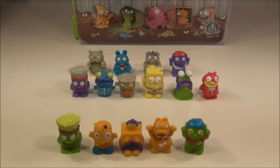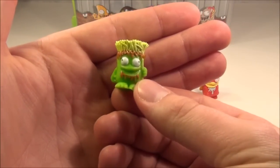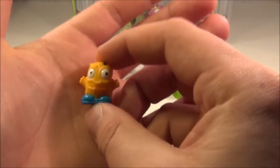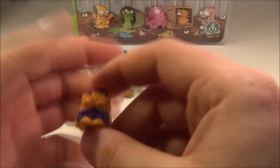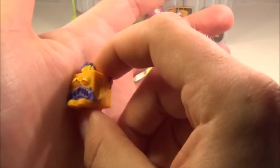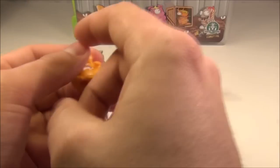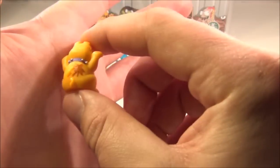I didn't get any ultra rares in all of those packs, so a little bit disappointing. Starting with the rares — on the left here we have Stench Fries, which is the green variation, the rare one. Then next up we have Foul Nugget, pretty cool. Then we have Snotten, a pretty funny looking character. And this one I really do like — it's the dog, Gross Rover, number 134. I really like that one.